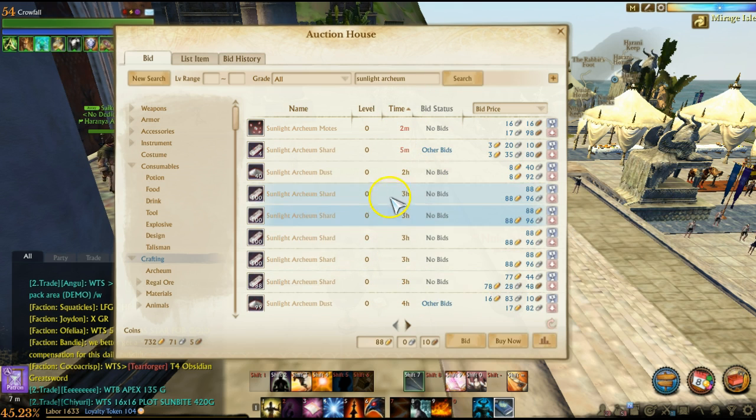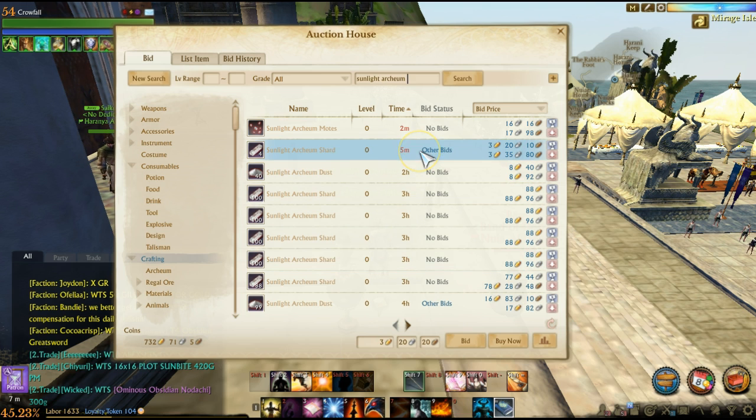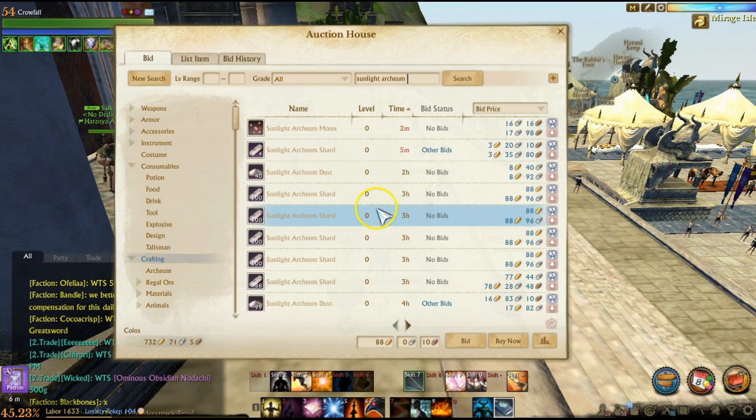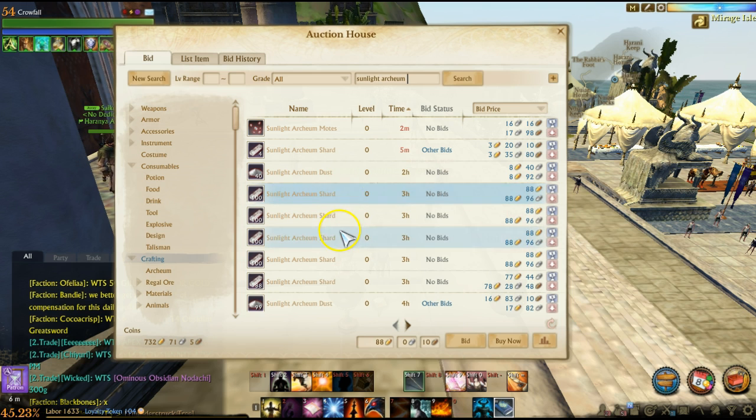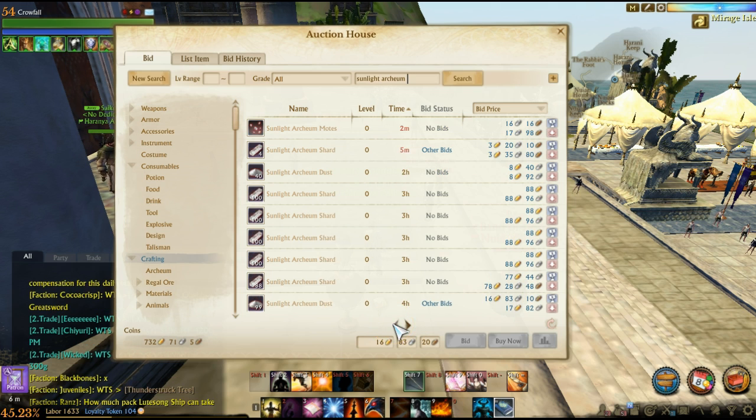The way to get cheap items, especially during server maintenance, is that unexpected server maintenance is actually the best time to get these deals because people don't have time to prepare. You go ahead and bid on any item that is ending within the next few hours. We don't always know how long the server maintenance will be. Today, for example, the servers were offline for about 12 hours, which means if you had bids on items ending in the next 12 hours, you're going to win those items with no competition from anyone else.